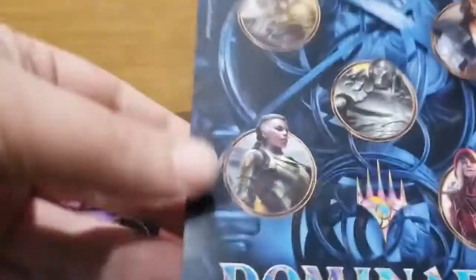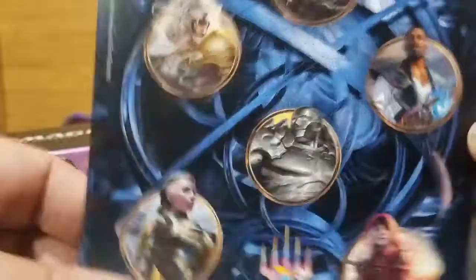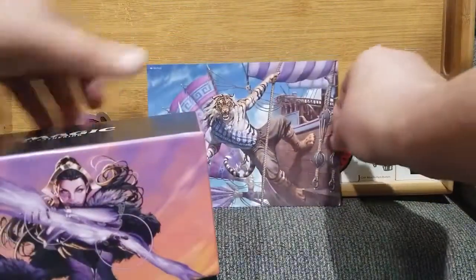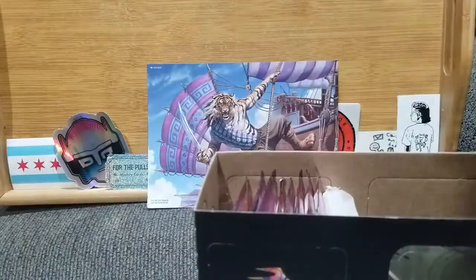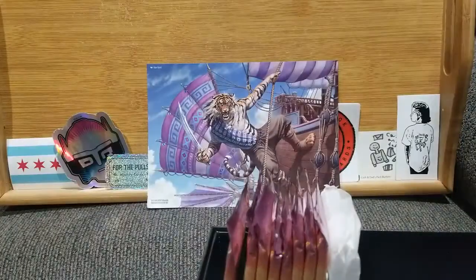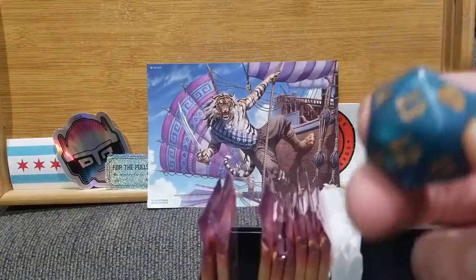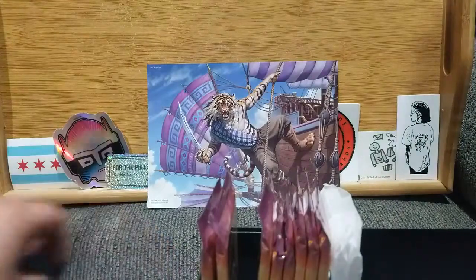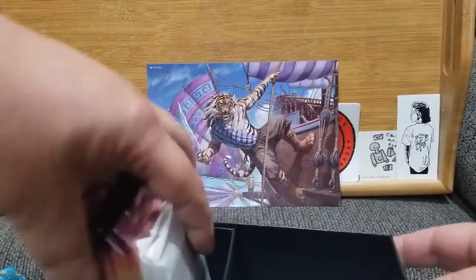We got a little mini poster. I'm liking the theme of it so far. We've got the cardboard cutout of the Victory Confetti slash counters and some artwork, but I'll get into that later. Here is our die — I like the color, very nice. There are so many 20-sided dice from doing these, and I am a fan.